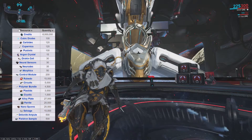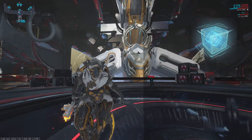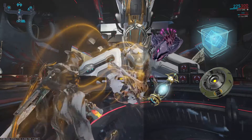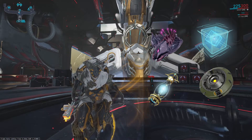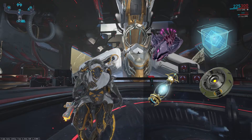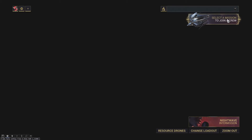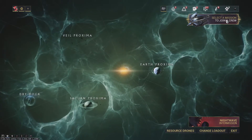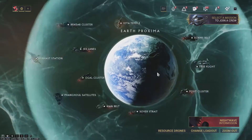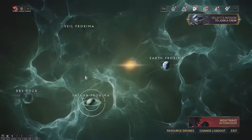What is going to be an initial hurdle is the new resources — the cubic diodes, the carbides, the pustules, as well as the copernicks. I would suggest getting these resources in Archwing missions. Queue up as a crew member like I showed you before and get them in the missions. You can farm them from Orb Vallis and Plains of Eidolon, but those farms are terrible, so just don't do that. Queue up for a mission and you should be getting the carbides and things very quickly.